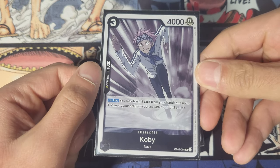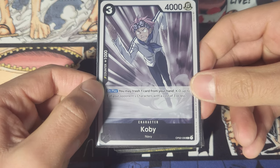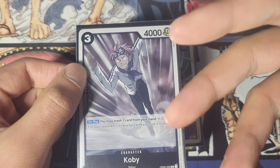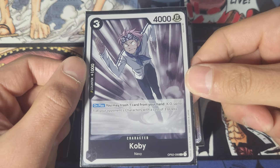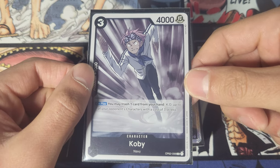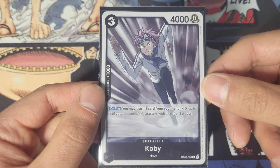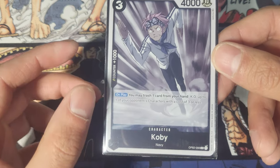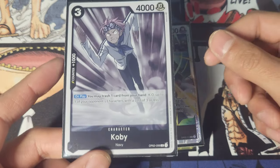Then we got one copy of Kobe. Kobe is very useful — you can resurrect him, but basically you trash one card from your hand to KO an opponent's character with a cost of three or less. That's big — you're popping a big card with that. The thing with Kobe is he can be rezzed and trash a card as well, and he has a counter, so you don't have to play him in order to get him out of the way.